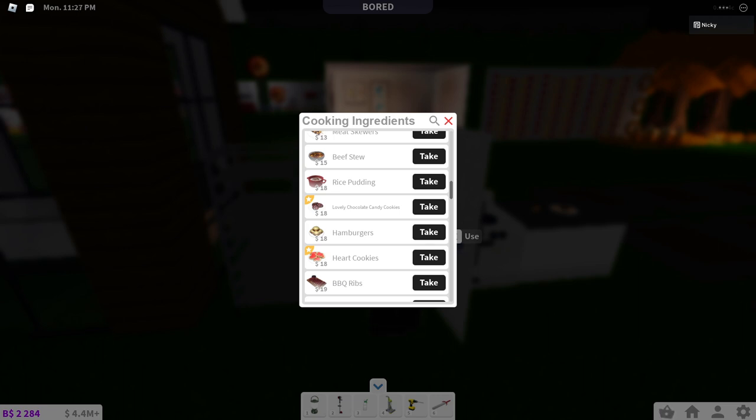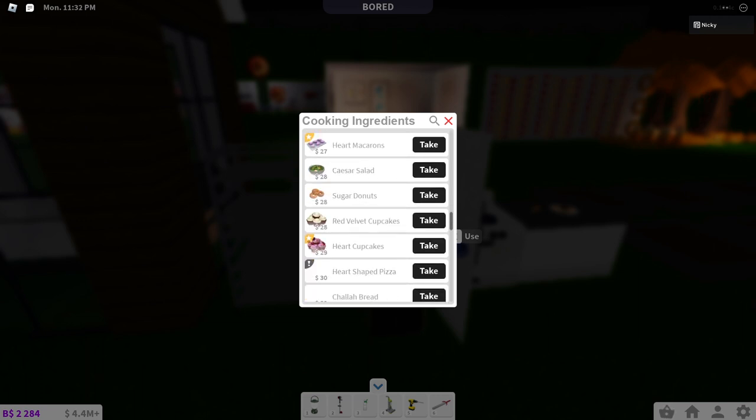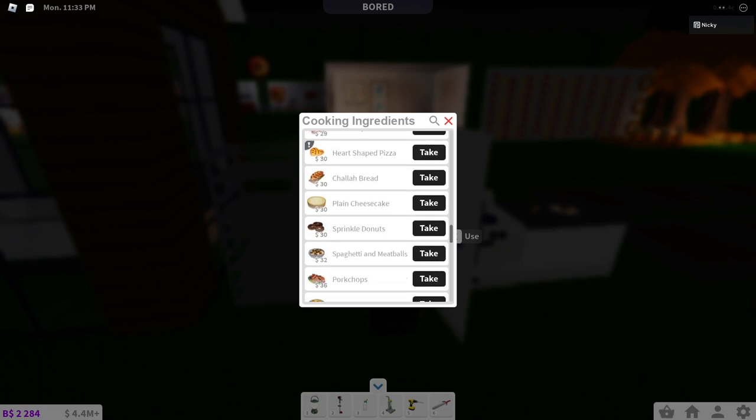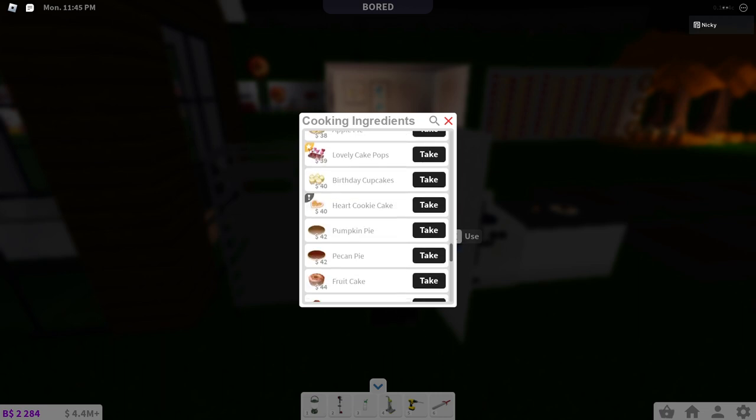Heart cookies are back — I actually bake sugar cookies all year so I can't complain there. Heart macaroons, heart cupcakes, and a heart-shaped pizza. Why do we need a heart-shaped pizza? Just eat it in a normal circle or square shape. We also have lovely cake pops and a heart cookie cake — cookie cakes are amazing so I can't say anything bad there.